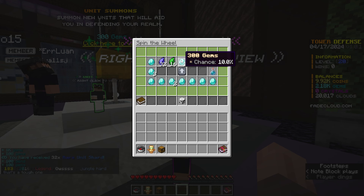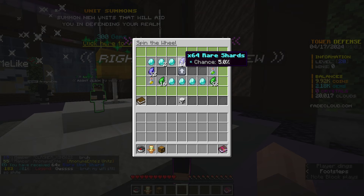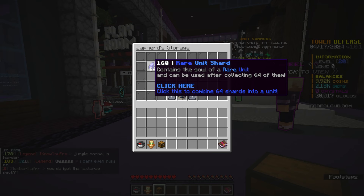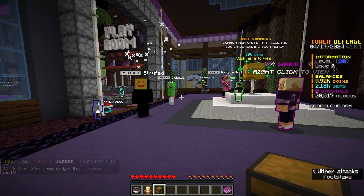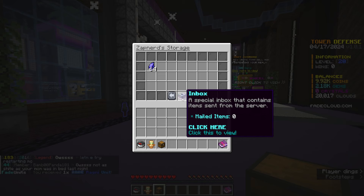Thank you so much for them sponsoring. For the final wheel spin, I got myself 64 rare shards. So what shards are used for — if we open up our storage unit, I have 160 rare unit shards. Every 64 of these, I can combine them into a rare summon. And that was a Magni unit.